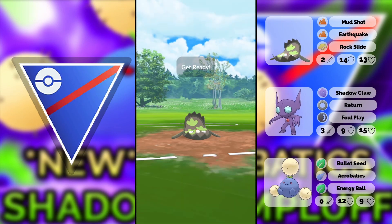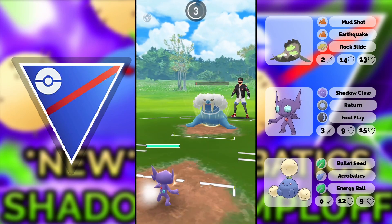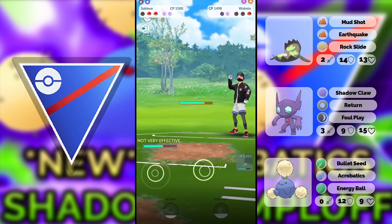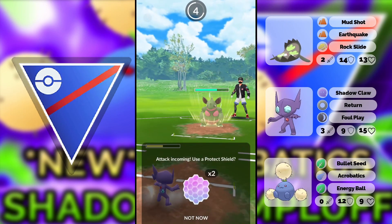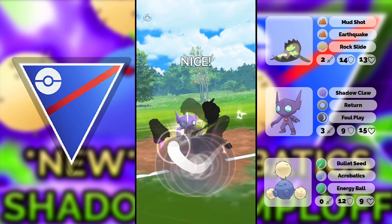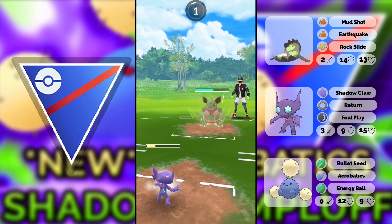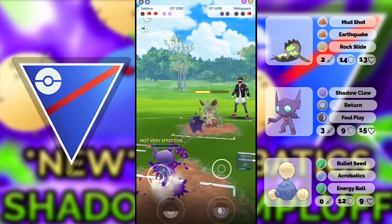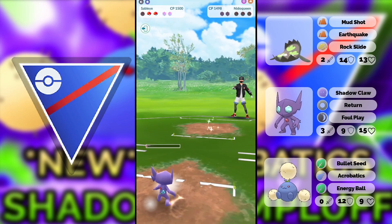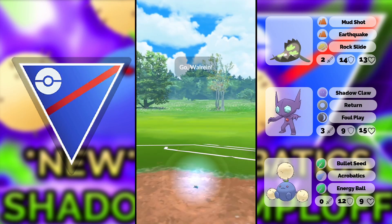If Jumpluff had come out before the Walrein Community Day, it would have been completely meta and everyone would use it because it also destroys Trevenant and things like this. But right now because Walrein is the best Pokemon in the league and people play it a lot, you're going to see it destroy you. Even then, if you have Energy Ball ready it does a lot of damage to Walrein — it nearly one-shots it. But here we win this game with a two-shield flex thanks to Jumpluff.